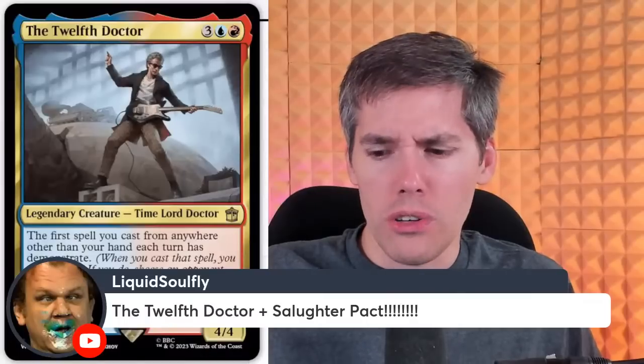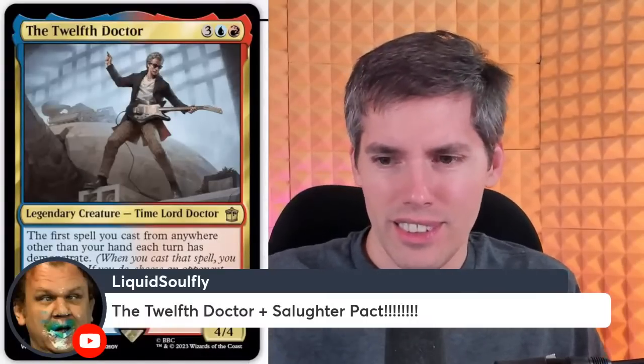12th Doctor plus Slaughter Pact — oh god! But you only copy it for one person — you could also die. You don't want Slaughter Pact — you want Pact of the Titan or something. So you force your opponents to play a Pact. The first ability to cast from anywhere — you cast that, make a copy, choose an opponent. You can only choose one opponent at a time — I think it's clunky. If it chose all opponents, you would kill them all with the Pact. But it doesn't choose all opponents — you can only choose one person. So actually they've balanced it out. You want to play Slaughter Pact? You die too!